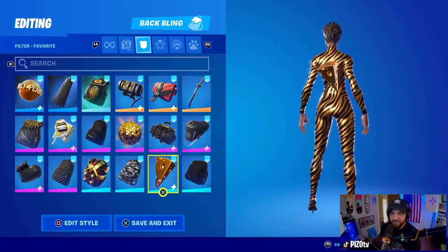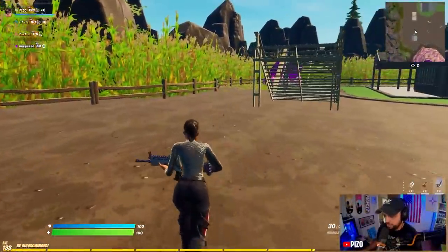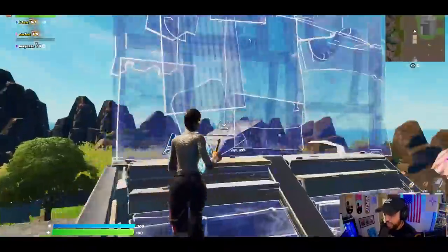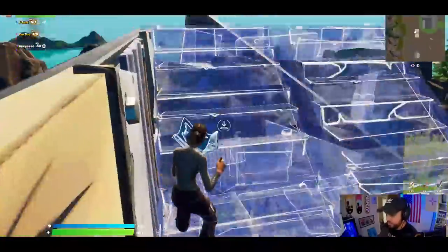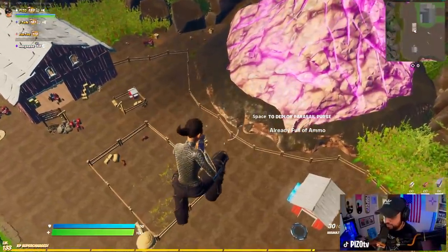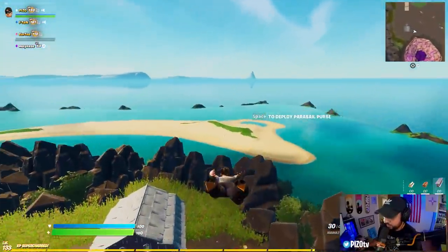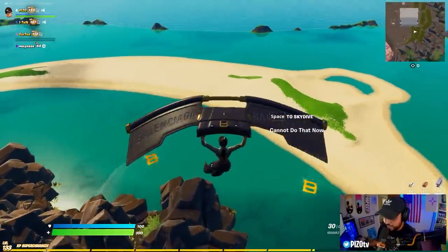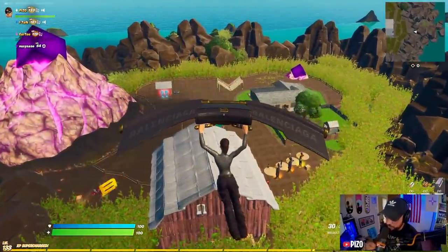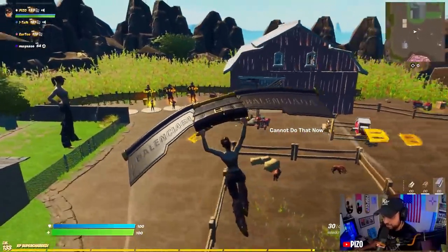Unchained Ramirez here with the base Signature Look weapon wrap, which is more of a purple and diamond look. I'll show her with the glider as well. I do have the reactive edit style on — the base style for this Ramirez skin. I'm assuming it's going to be one, two, three elims to be full reactive, just like it was on Banshee. Let's try that out.